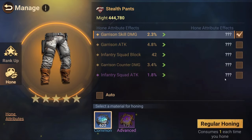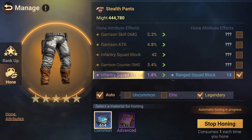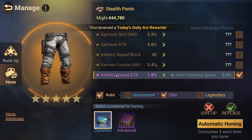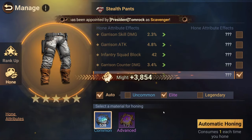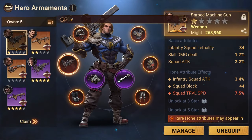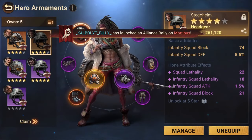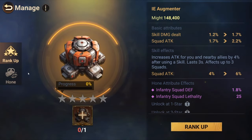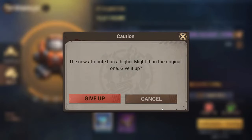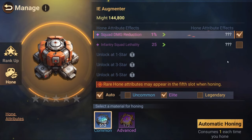Maybe I'll just do these ones for now and see how it goes, do auto — maybe go for legendary this time. Maybe I'll do elite, and if I have a better elite I'll just swap. Yeah, much better — I'll take that one. Maybe I'll do my robot as well. She's got quite a lot of stuff. Maybe I can get this one too — let's see.